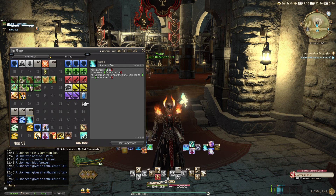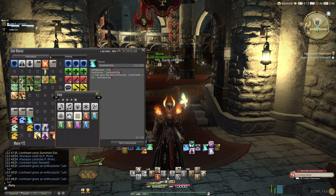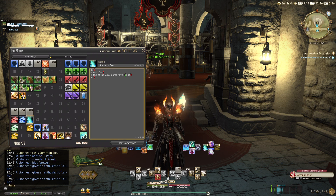You can give it a name and an icon. There are two ways you can give it an icon: by clicking on the icon itself and selecting from these limited sets of assets, or by using slash micon — macro icon, or micon. Then, followed by an action, and I think items also work, though I haven't tried that in a while. But I know actions work for sure.